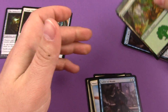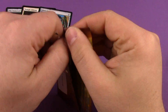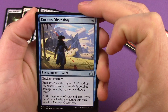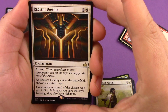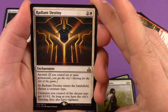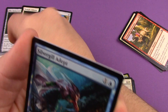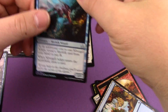Pack four: uncommons are Curious Obsession, Merfolk Mistbinder, and Famished Paladin. Our rare is Radiant Destiny — three mana enchantment with Ascend. As Radiant Destiny enters the battlefield, choose a creature type; creatures you control of that type get plus one plus one, and as long as you have the city's blessing they also have vigilance. Plus another foil — Silvergill Adept — and some land.